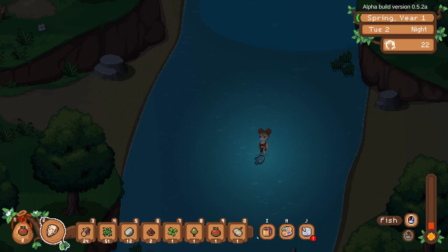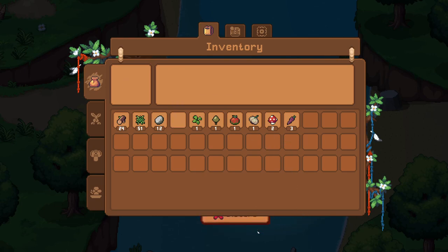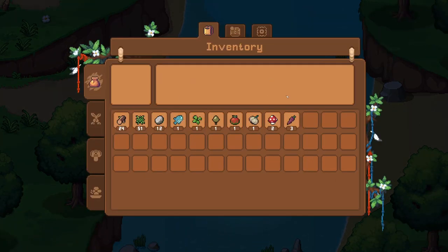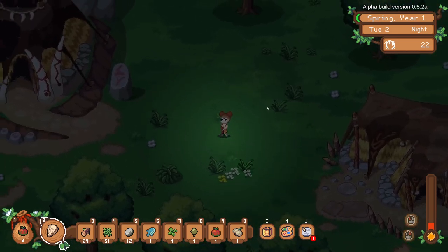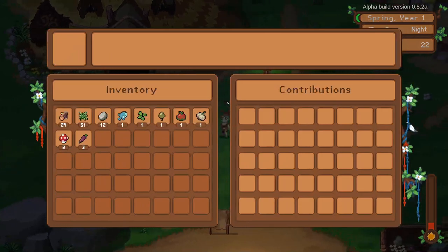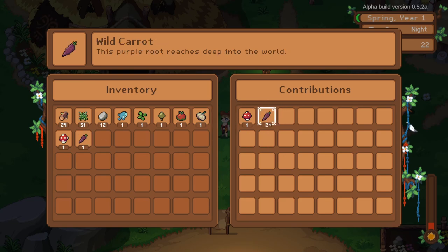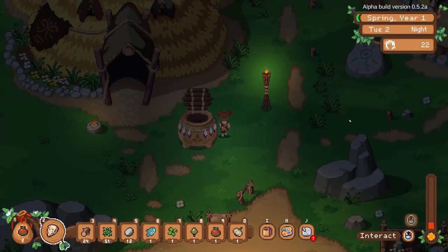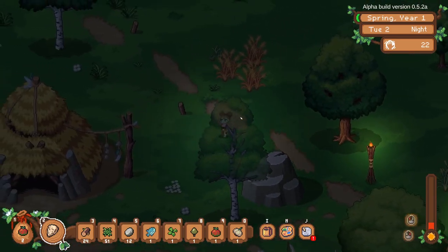We don't have inventory room for the fish, so we'll discard something to make room and we got a porcupine fish — with large spines to defend itself. We'll donate a little more to the community bin: one mushroom and two carrots. We'll save some stuff for cooking. We'll drop some things off in our stone box too.